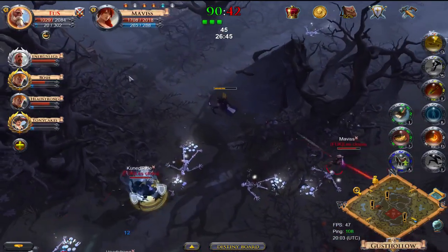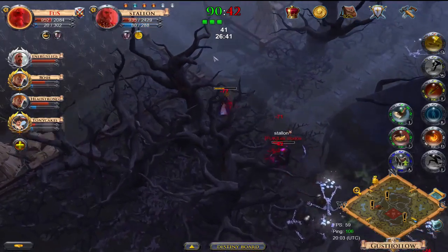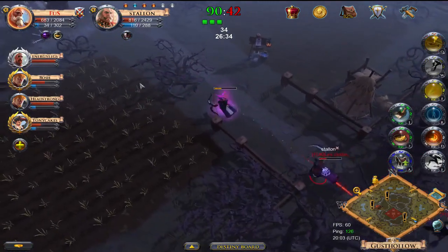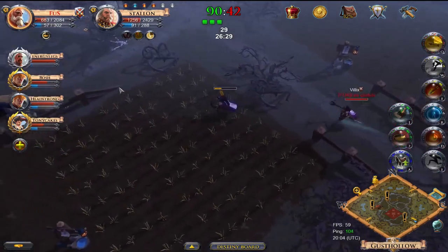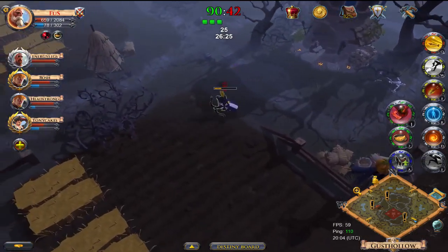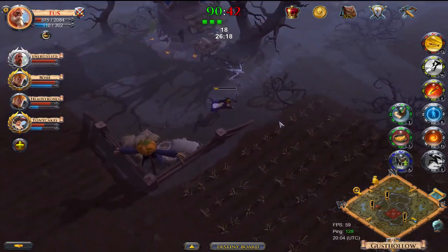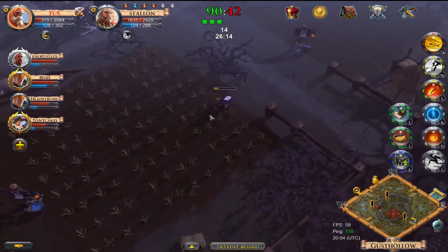Landing stuns on their back line squishies — all good stuff. I personally prefer medium helmet, light chest, light boots, but full medium works as well, giving you a bit more move speed or increased CC duration. Other possibilities for this slot: curse staff full medium works well here, or claws in a full medium build can also roam quite effectively, though you haven't got that teamfight presence when you're not roaming.